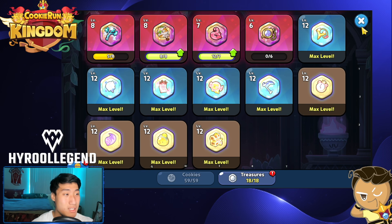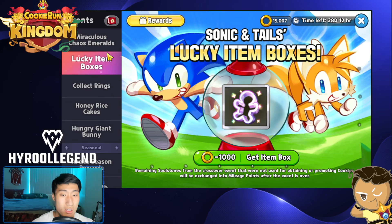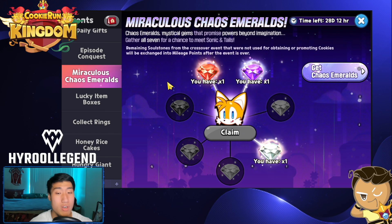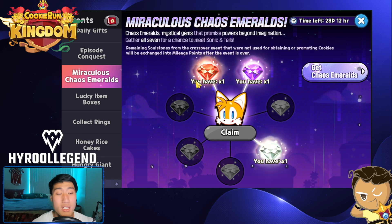I want you guys to use this method to farm and grind all of your rings so that you can collect the emeralds to unlock Tails and Sonic cookies. For those of you who didn't know how to unlock the cookies: first, I spent money — I got soul stones and unlocked them. However, when it comes to doing it for free, use this method, defeat Eggman, get the rings, then go through the lucky item boxes. Use 1,000 rings to collect all 7 emeralds, and once you collect the 7 emeralds, you're able to claim your Sonic and Tails cookie for free.